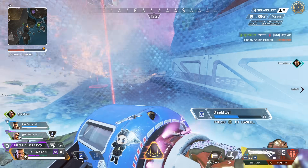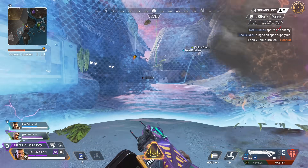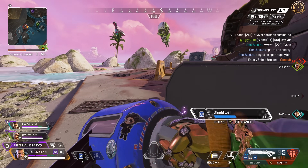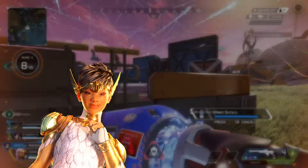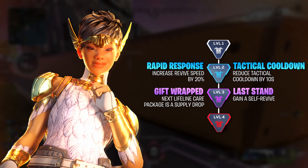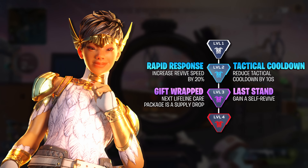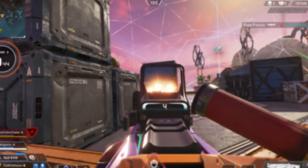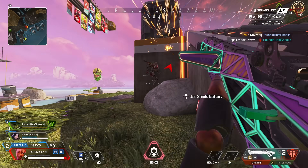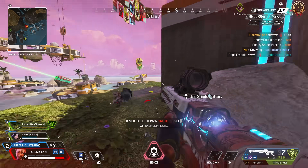So there is a little bit of play option here — it'll really depend on the mode and the situation that you are in. Backing up the OG defensive legend is the OG support legend Lifeline. Lifeline's upgrades are very difficult to choose from, but we do have to start with increasing revives by 20% or reducing her tactical by 10 seconds. Increasing the revive speed by 20% simply means making it one second faster. I don't think this is going to be that important, so I would go with the huge 10 second cooldown reduction for the healing drone.